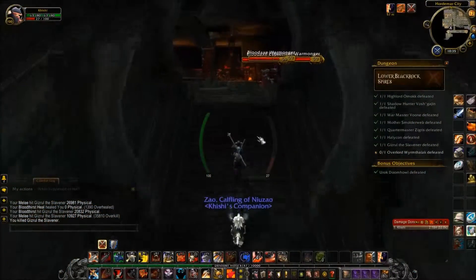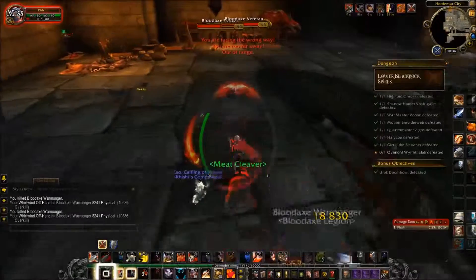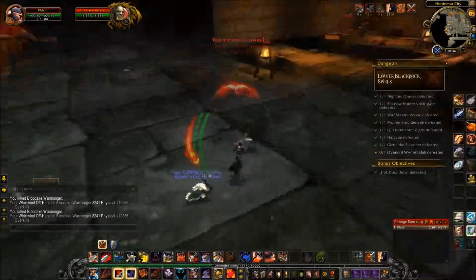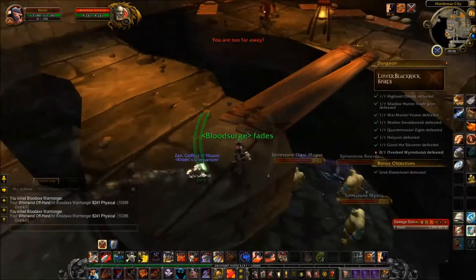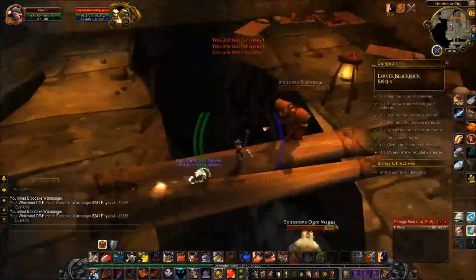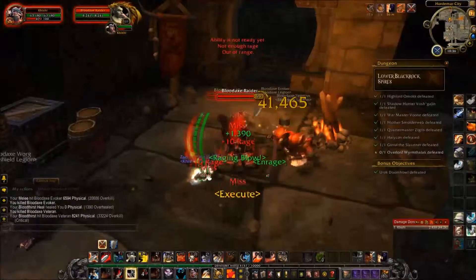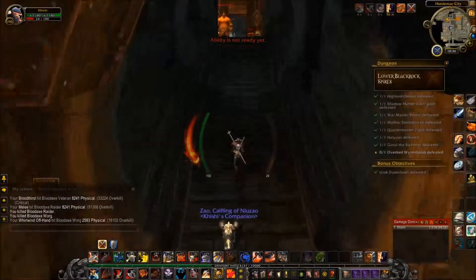Now we're ready to head towards the last boss of this place. This room is Hordemar City — that's like an overall description of this place. Careful you don't fall into these gaps. You want to cross this wooden bridge here, and one of these mobs has an ability that teleports you to their location. So while you're moving, if that happens you could be disoriented a bit and accidentally walk off — just be careful of that.